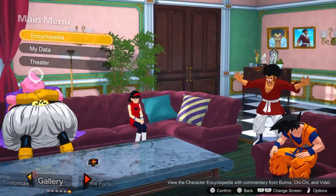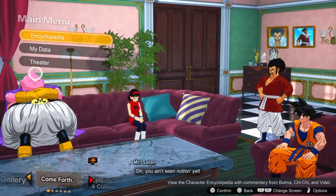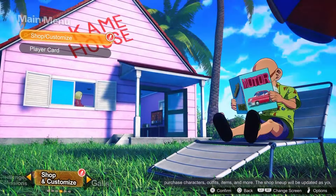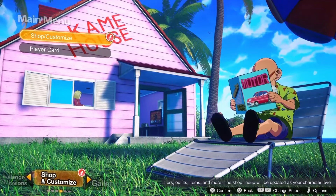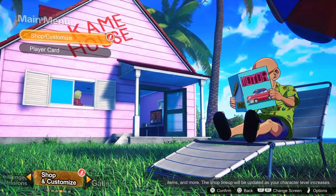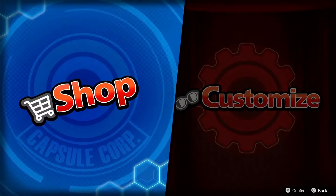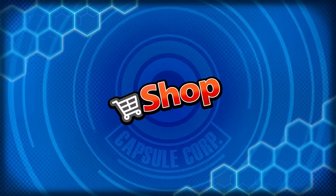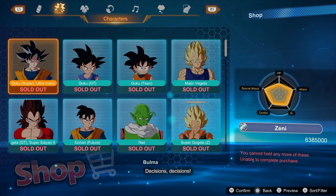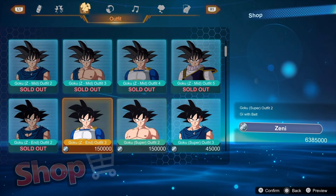Does this happen to anyone else where the menu just keeps going and scrolling like this and then you stop it? I don't know if it's my controller or Sparking Zero — I'm pretty sure it's Sparking Zero because it doesn't happen on the PS5 menu or any other game, just Sparking Zero. Anyway, I'm going to go to shop. Look at all that Zenni I have — I can just go on a shopping spree now.